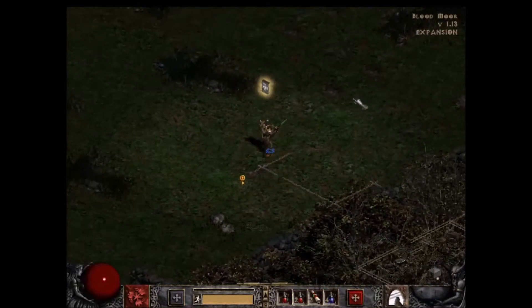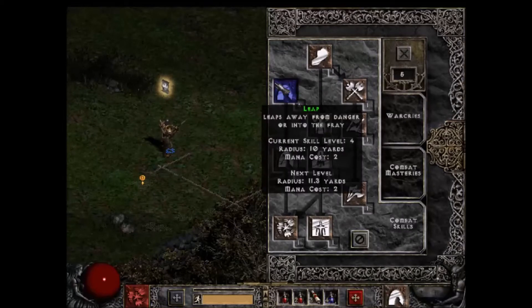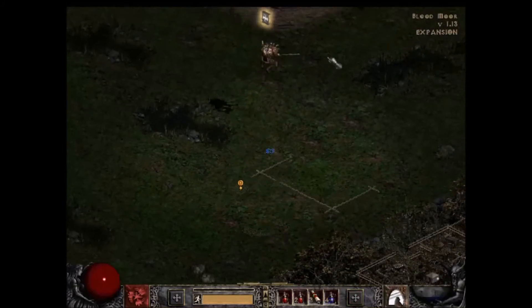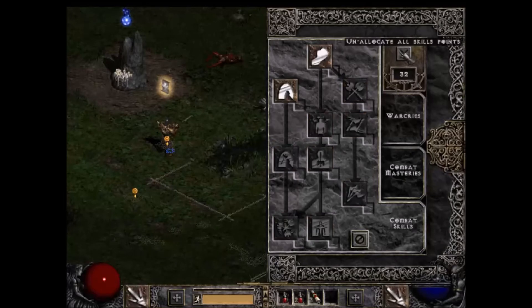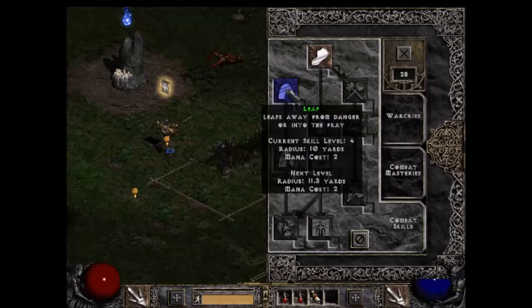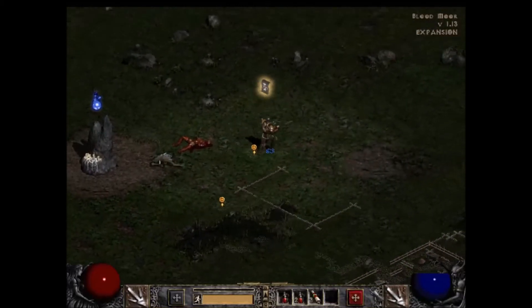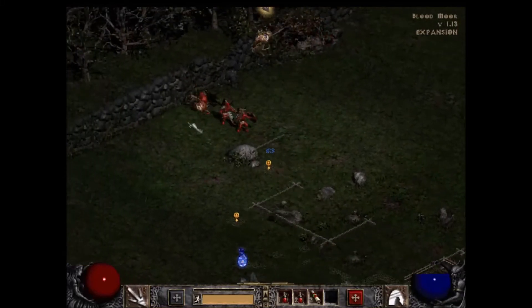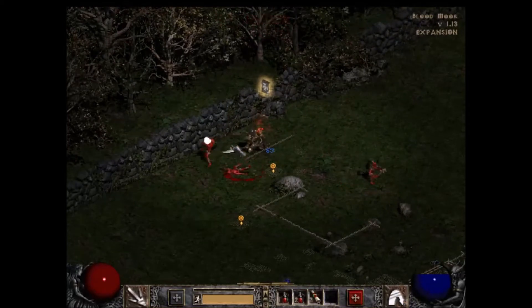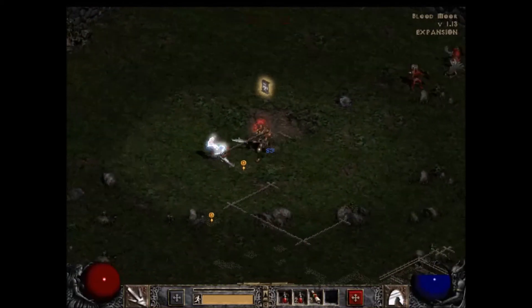Now let's look at one of everybody's favorite barbarian skills — Leap. You can do a little jump, and it can get you over objects as well as knock people back. I put a lot of points into Leap just now to show how ridiculous this skill can be. Notice how it bumps enemies out of the way and stuns them for a second. That's one of everybody's favorite barbarian moves — you look so goofy doing it.